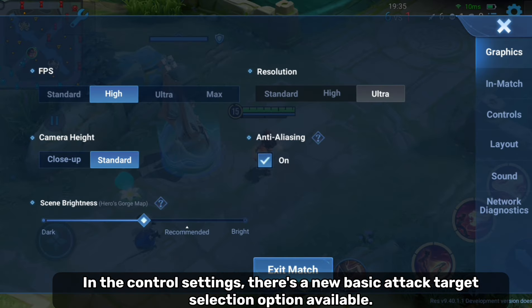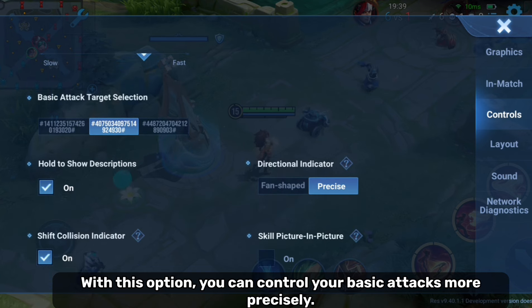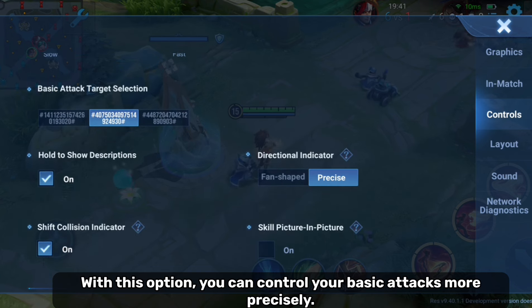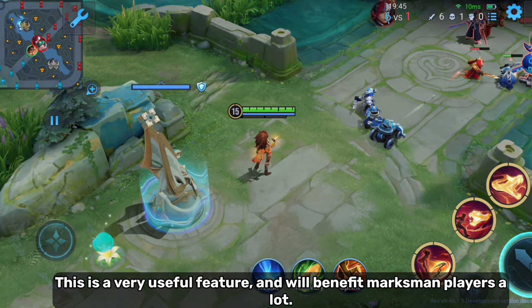In the controls settings, there's a new basic attack target selection option available. With this option, you can control your basic attacks more precisely. This is a very useful feature and will benefit marksman players a lot.